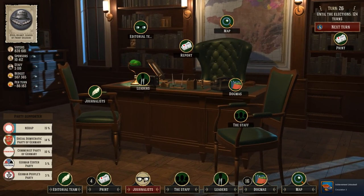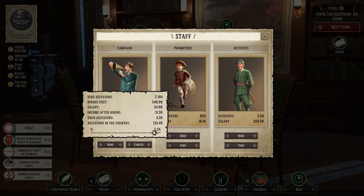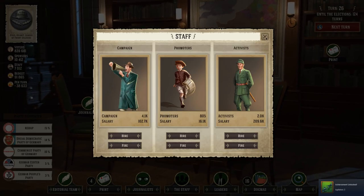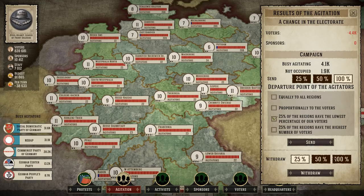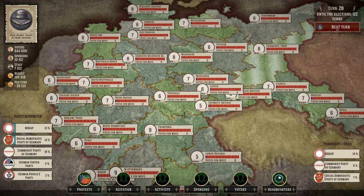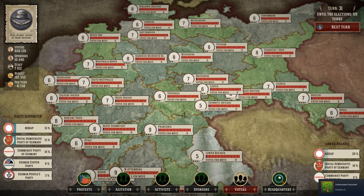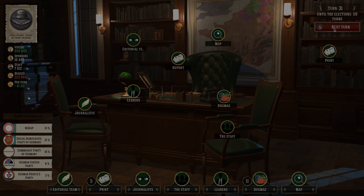We've got 500 left. Let me hire a bit more. 2,000 more agitators — hired. Get out there and yell at people. Just send them out equally. It's going up — we're on the rise! Excellent. We're getting some votes. That was a big boost. A newspaper just went out, so we got a big jump there.